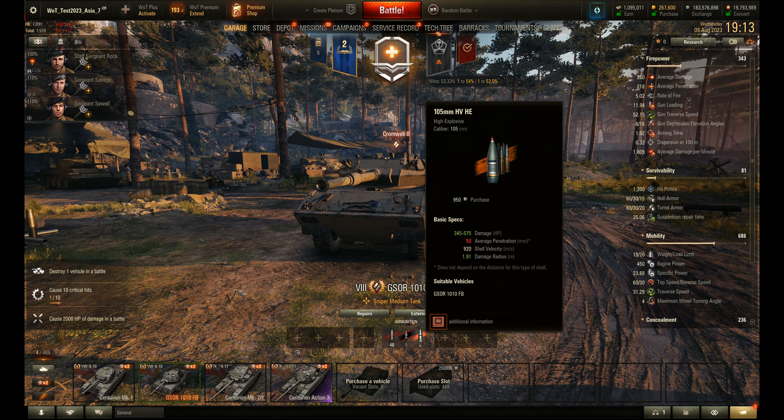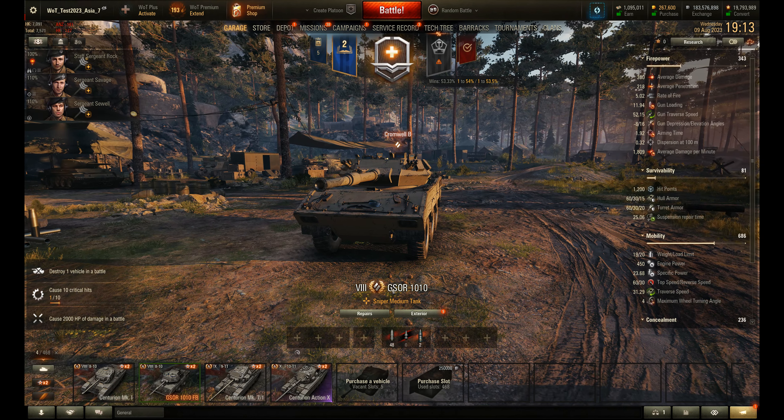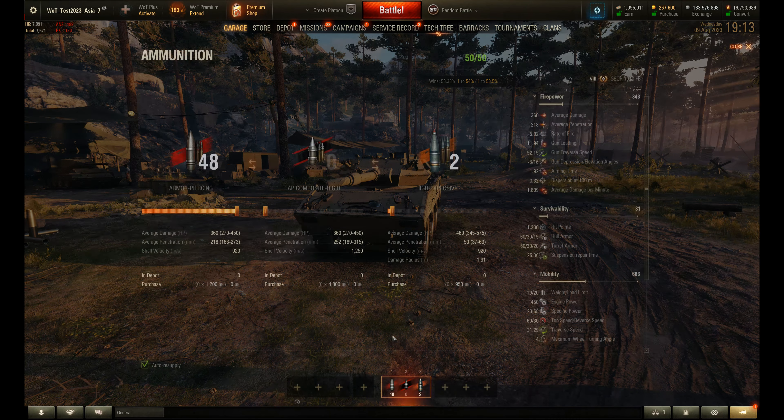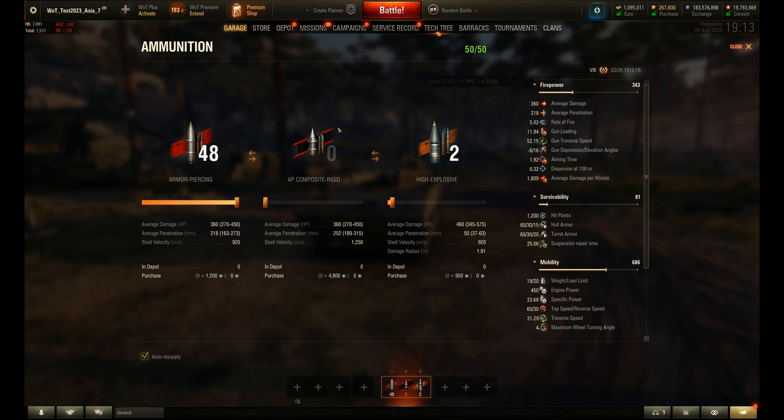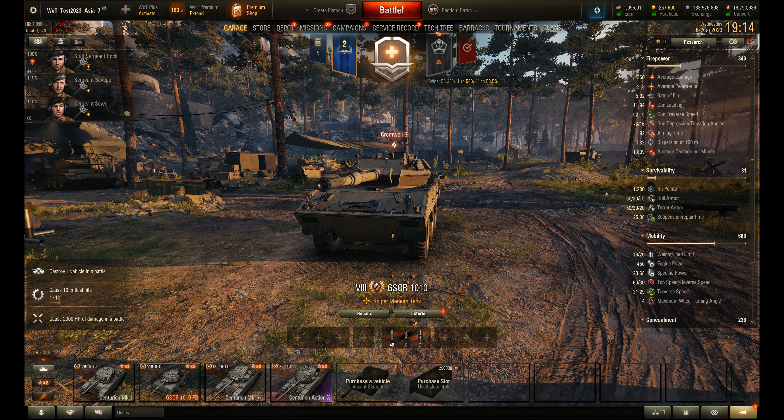Pretty characteristic for the wheeled vehicles. Gun traverse speed is quite good — 52 degrees per minute. We've got minus 8 degrees of gun depression and 16 elevation. So we've got a rate of fire total of just over 5, and again this was without any aids.